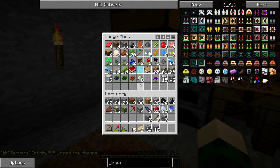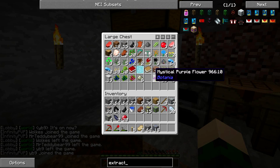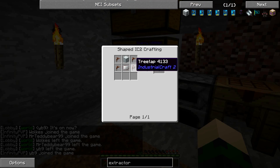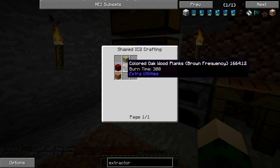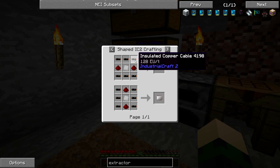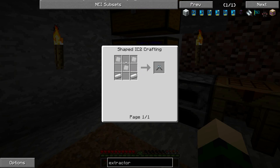Do we have any gunpowder? We have one gunpowder. How do you make an extractor? I've never done IC2 before. I need insulated copper — we need rubber. We need to find a rubber tree. We've got copper, but you need to make this hammer first. Awful tech tree.